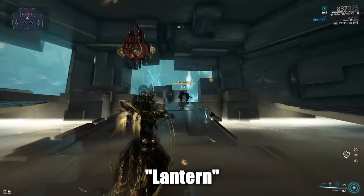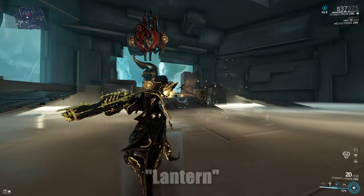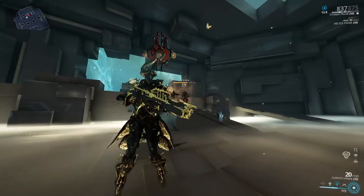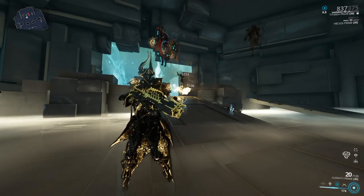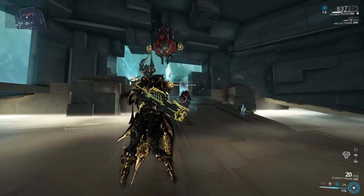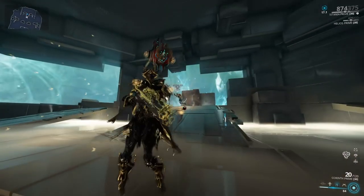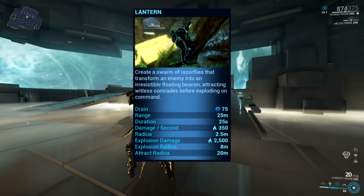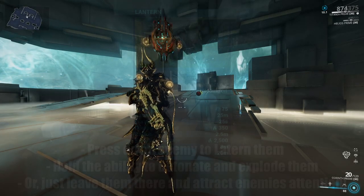Titania's third ability is Lantern, turning the enemy into a lighthouse as they beacon and charm other enemies towards them before exploding whenever you hold the ability or the duration runs out. She can have up to four Lanterns active at one time, and any enemy suspended as a Lantern will deal a radius of heat damage per second around them. This ability is good for choke points and clearing out packs of enemies.